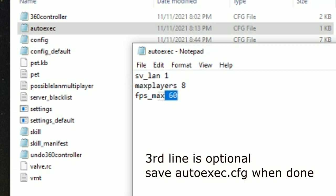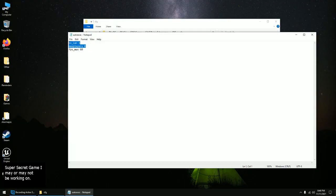This third line is optional — I like putting this in my Source games. Yeah, every time the game runs: sv_lan 1, maxplayers, whatever.